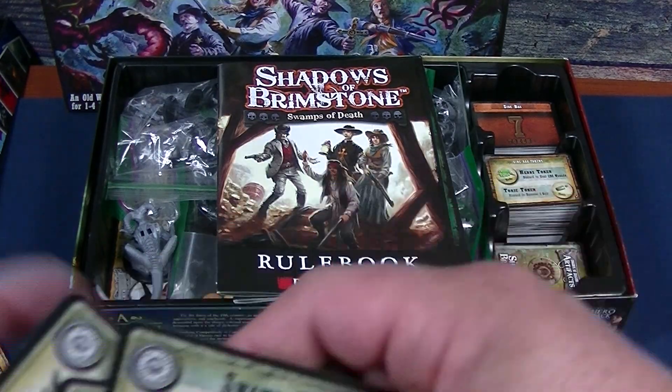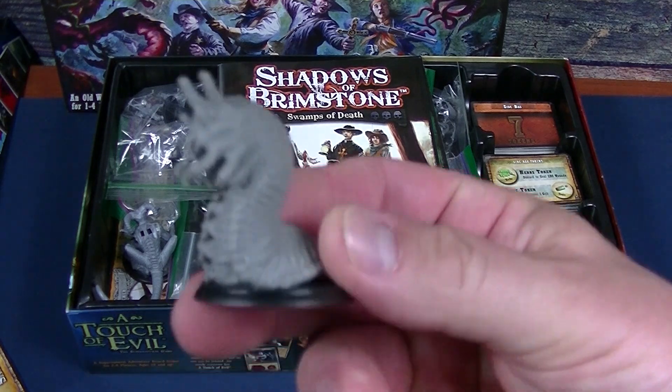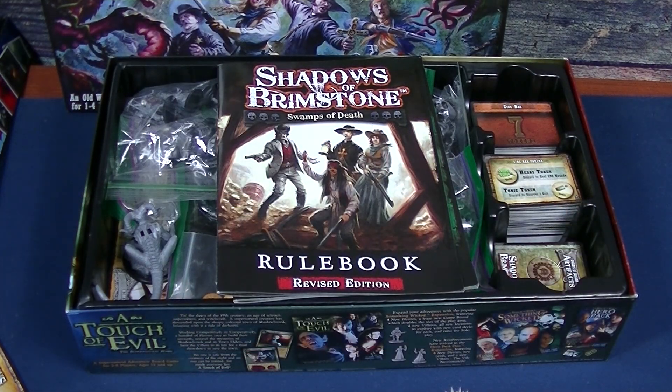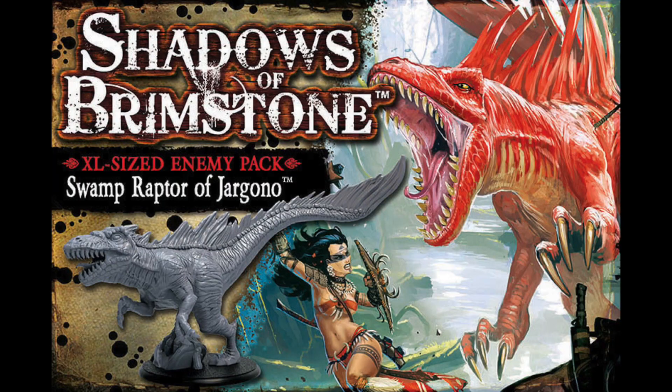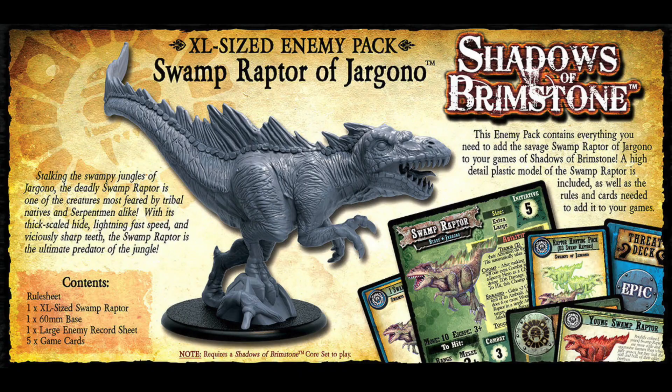The Swamp Slugs also come with Otherworld threat cards — neat ones to add. The last ones I don't have are the Swamp Raptors. If you think of Jurassic Park, you've got these dinosaur-like things running around. They recommend getting three of them so you can have a pack. To me they're a little bit expensive, and I didn't really feel like having a dinosaur feel to it — but they are available. I'll have an image up on the screen so you can see what they look like if you want to pick those up.